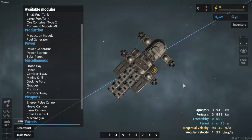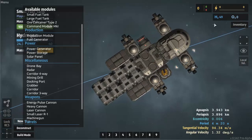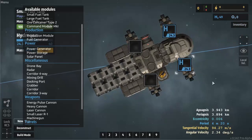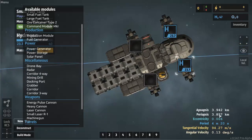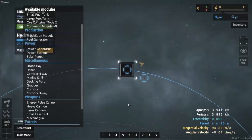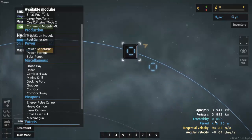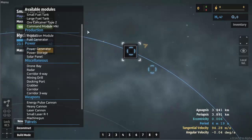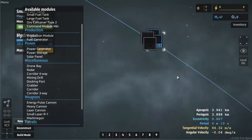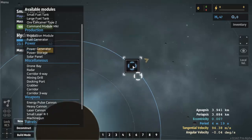The cool thing about this, and what I like about it, is that there's quite a lot of math involved, and it's easily accessible. Right here in the inventory you can see your fuel. As I'm using my engines, my fuel decreases, and my apoapsis and periapsis change as well — these are my orbital distances. This is the highest orbit, this is the lowest orbit from the planet. There's also eccentricity of the orbit, orbital period, tangential velocity — basically the velocity at the tangent line of the orbit — and angular velocity, which shows how many degrees per second I travel.